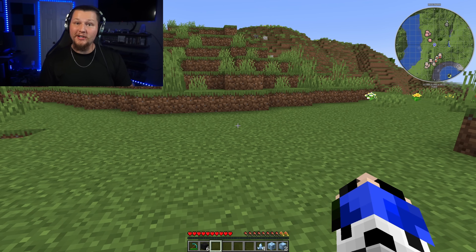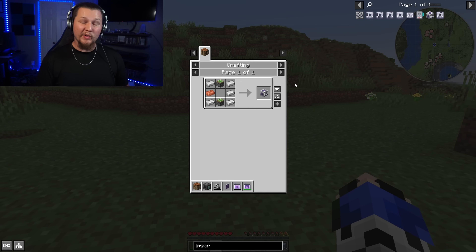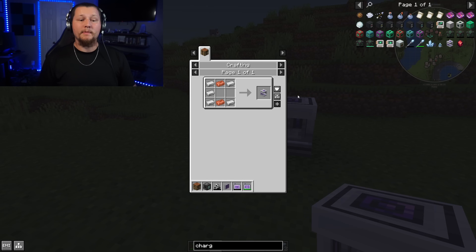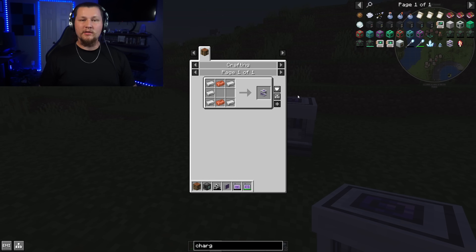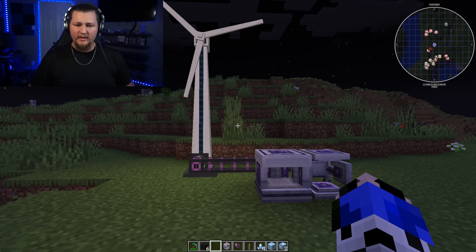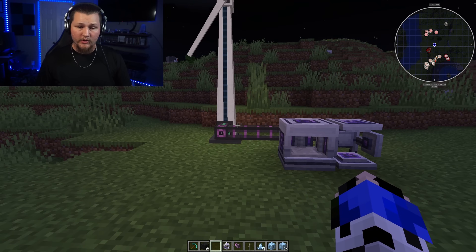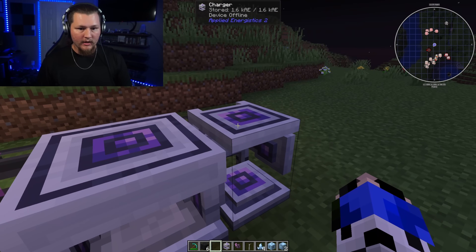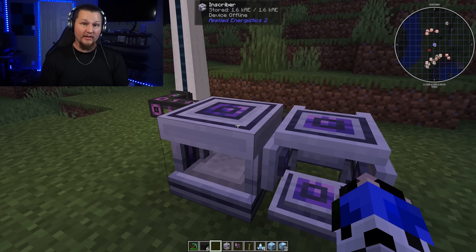The next step is setting up a charger and an inscriber. For the inscriber you need two sticky pistons, a copper ingot, and five iron ingots. For the charger it's similar — five iron ingots and two copper ingots. Keep in mind you'll have to hook both up to a power source. Early game I usually just use a windmill; it doesn't take a lot of power, but you will need some. Run cabling from your power source into both the inscriber and the charger.